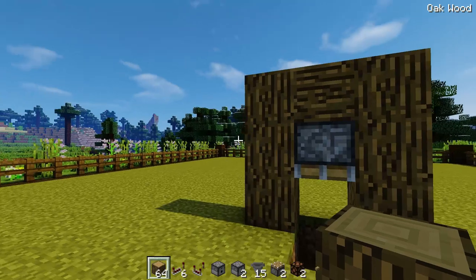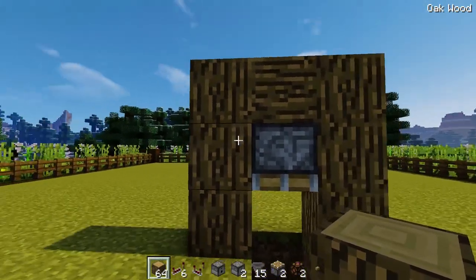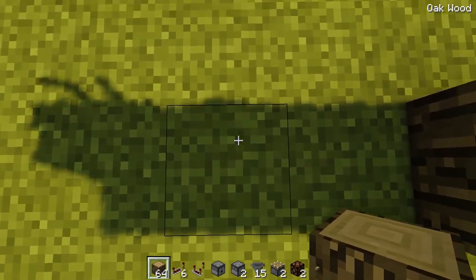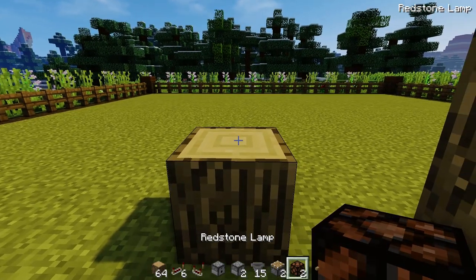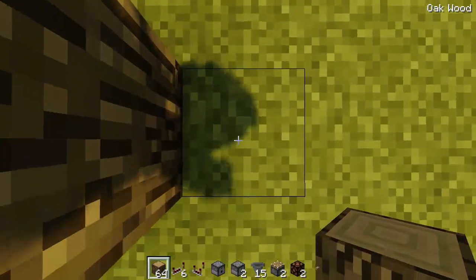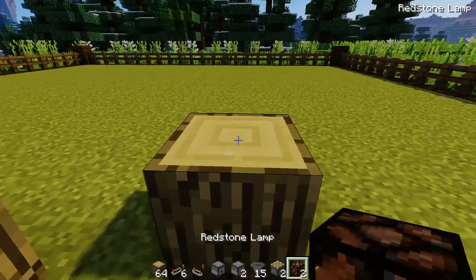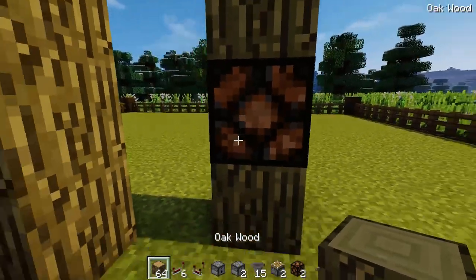Next, place down the indicator lights — these will tell us if accounts are available and if it's waiting for a deposit. Either side of the piston area, come to the edge, go one to the left then one forward, place a block down, a redstone lamp on top, then a block on top of that. Do exactly the same on the other side.